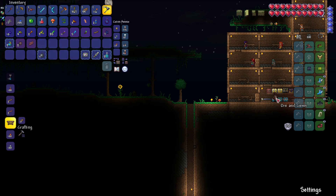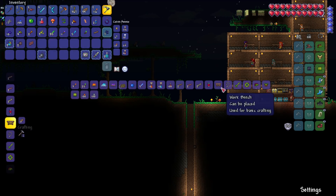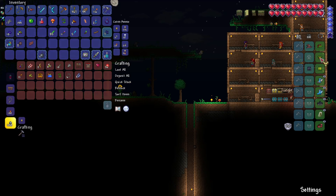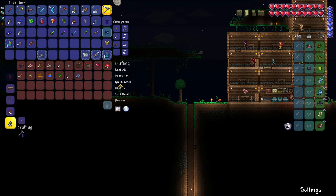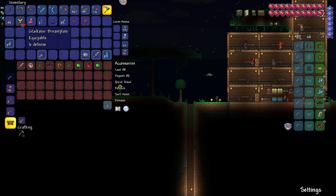Looking at these spores — do we now have enough to make the chest piece? Yes we do! Jungle shirt: six defense, increases maximum mana by 20. It doesn't really change anything other than being more consistent — equally six defense — but we do technically have more mana now, even though we don't have a mana weapon. A little bit pointless, but that's all right.